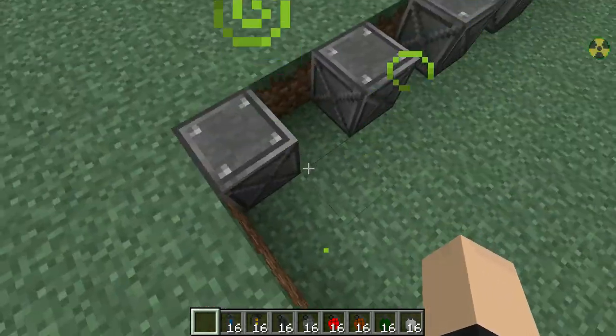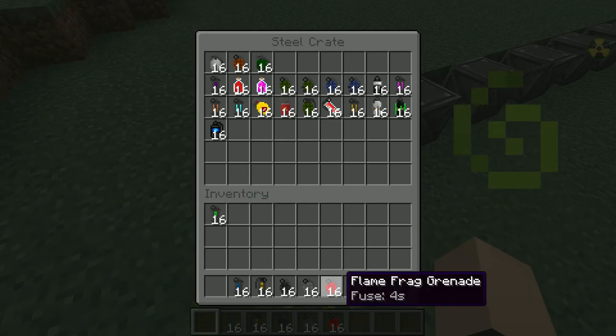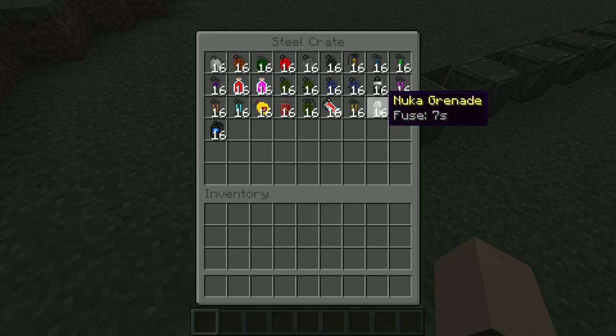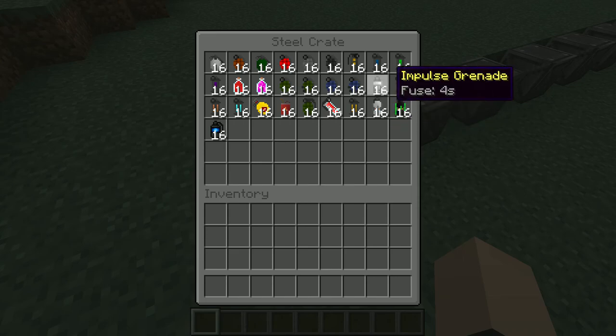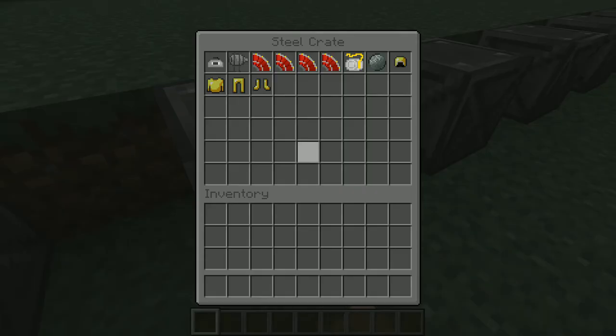Alright, that's most of the grenades. We're not doing all of them because that would take too much time. Here's the rest: the combustible lemons which will burn your house down, the nuclear grenade which will probably erase your house from existence. Just download the mod yourself and test out the rest of these bad boys.